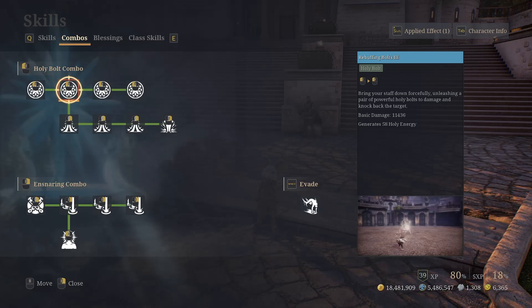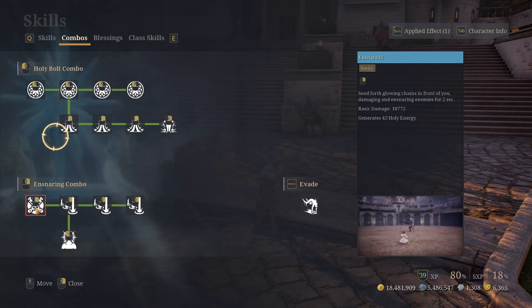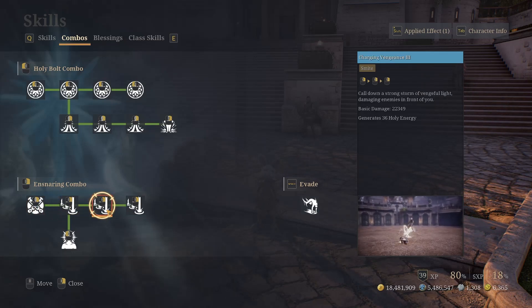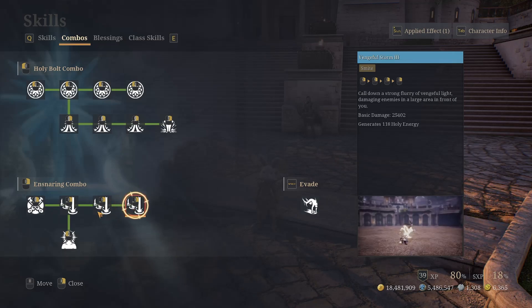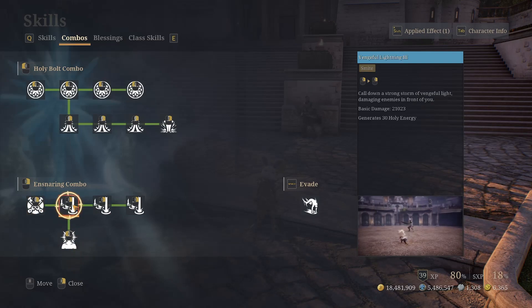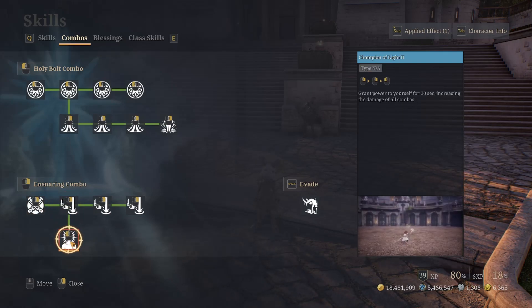If you check the damage, you can see that the further you go into the combo the more damage it does, which means it's not that practical to do just two hits and cancel. You want to ideally finish your combo. The ensnaring type is basically just throwing forward like lines — it's fairly short, it's all smite. You can also get the Champion of Light buff by doing right-click, right-click, then left-click, which buffs yourself increasing combo damage.